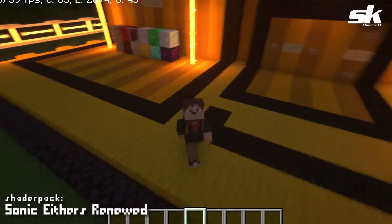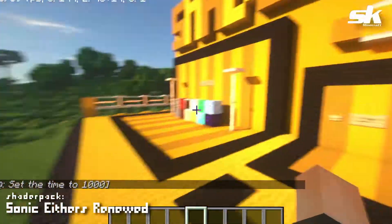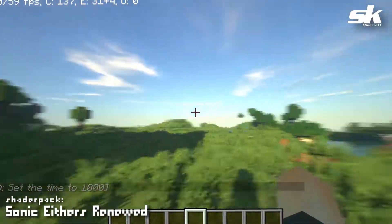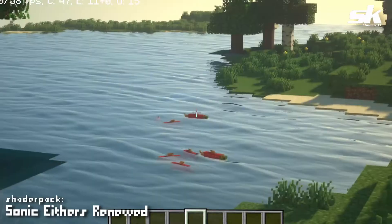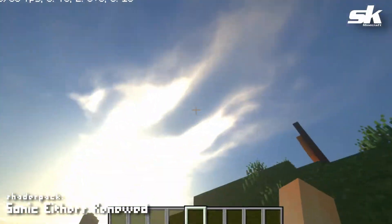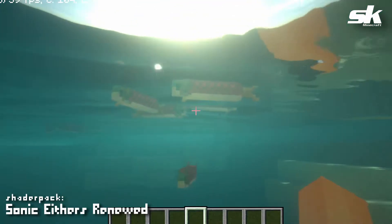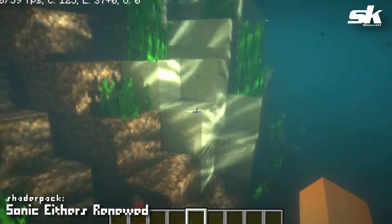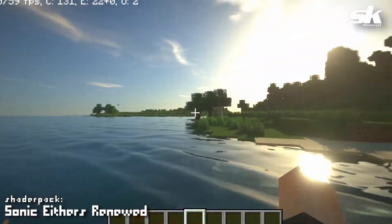Next up we have Sonic Aether's Renewed — this is one of the most common shader packs you'll see, it's been around for so long and so many people have used it, for good reason. The water looks great, it runs really well, and the sky is very realistic. Underwater looks amazing too — nice murky waters with fish swimming around, and the light cast through the water onto the blocks looks really nice.